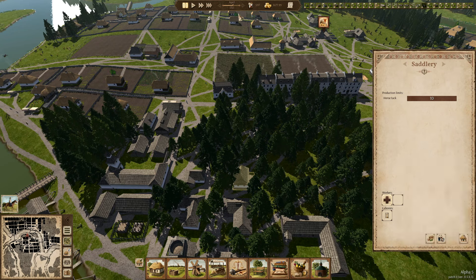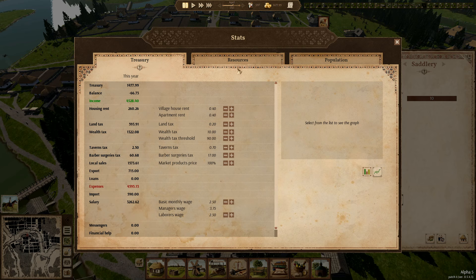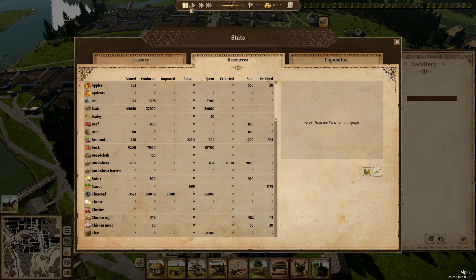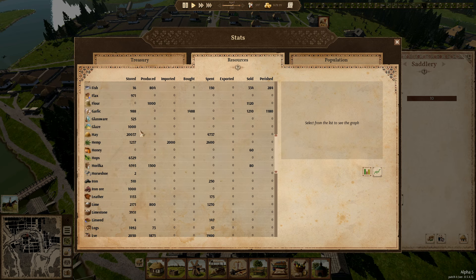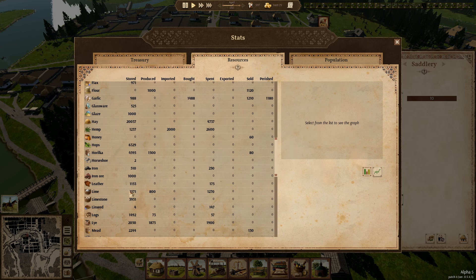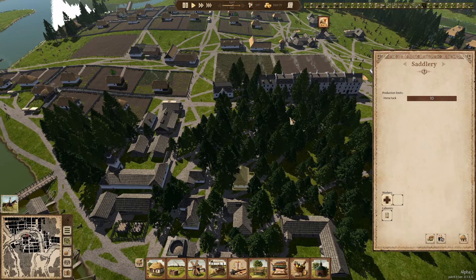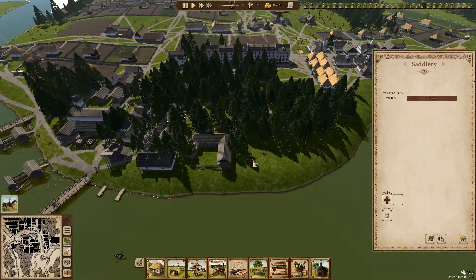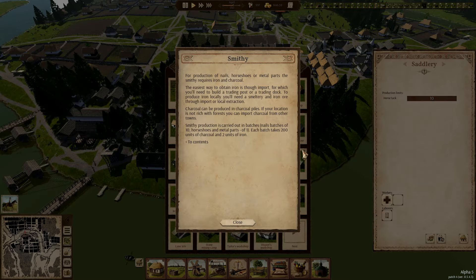The saddlery needs metal parts — 25 leather and metal parts — and we've only got the one smithy. That is going to give us a little bit of a problem. I am honestly thinking of putting a smithy here. What is our leather situation? We have got leather, got a few horseshoes, not many, and we have got metal parts.